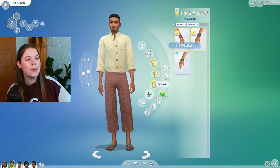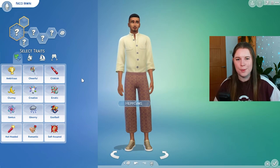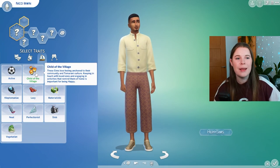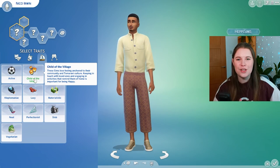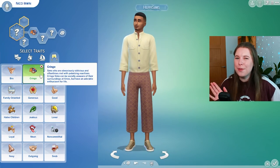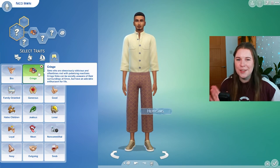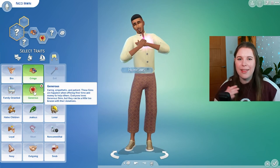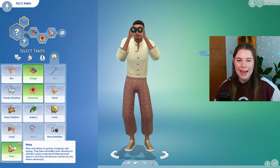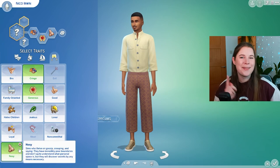Males get the same accessories and shoes as females. Adults also get a bunch of new traits and aspirations — more than I think we've ever got in one pack. The first is the Child of the Village trait, wanting to immerse in Tomerangi culture and find lore and secrets. Then there's a Cringe trait that comes with a dab. There's also a Generous trait for sharing time, money and kindness, and one of the most fun new ones: the Nosy aspiration — they spy on people, want to break into homes, find people's secrets, and blackmail them.